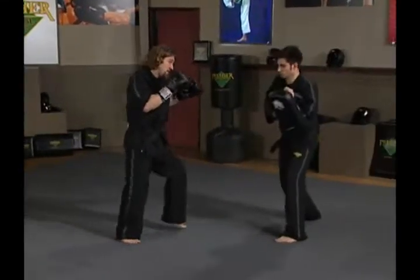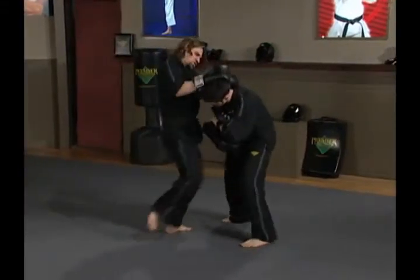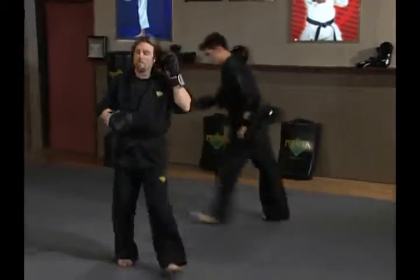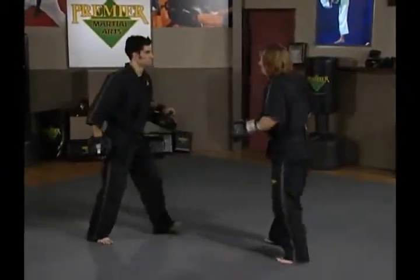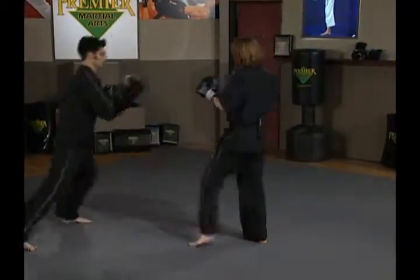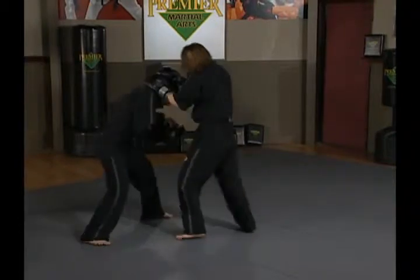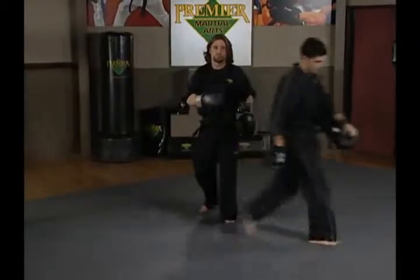Let's do it one more time from this angle. I push him away, fire a kick, clinch, one knee, push him away, one more kick. And from the other direction: foot jab away, right kick, go to clinch, one more knee, push him away, fire a kick. Good — that was Kickboxing Set 8, combination number one.